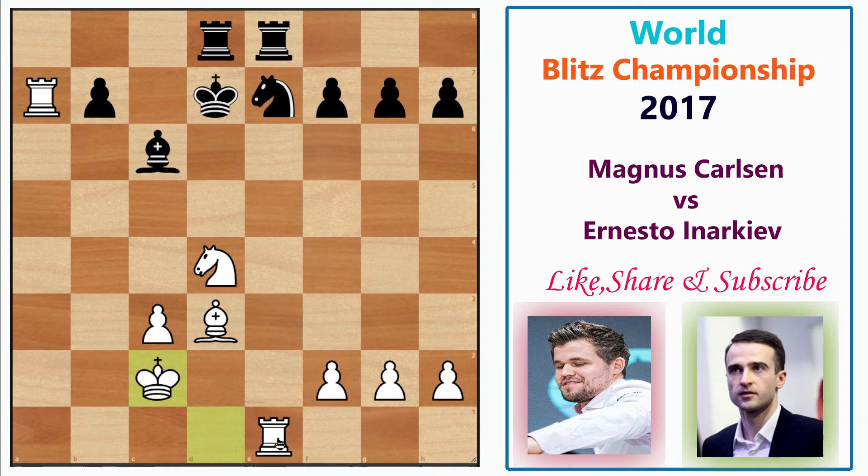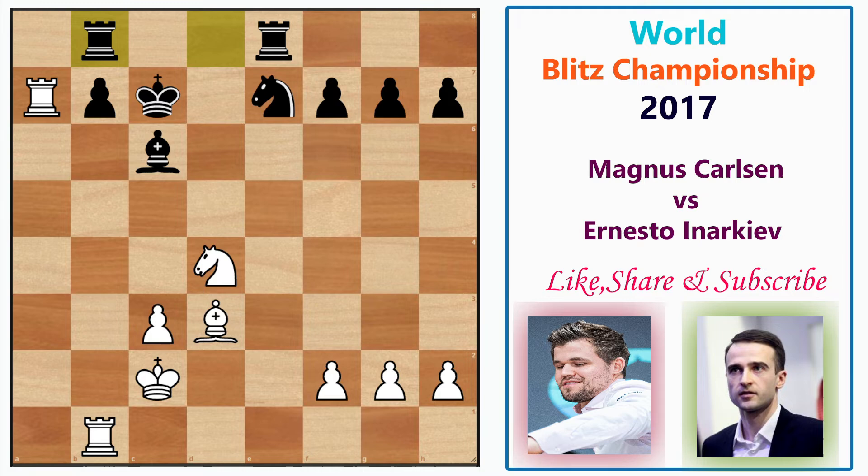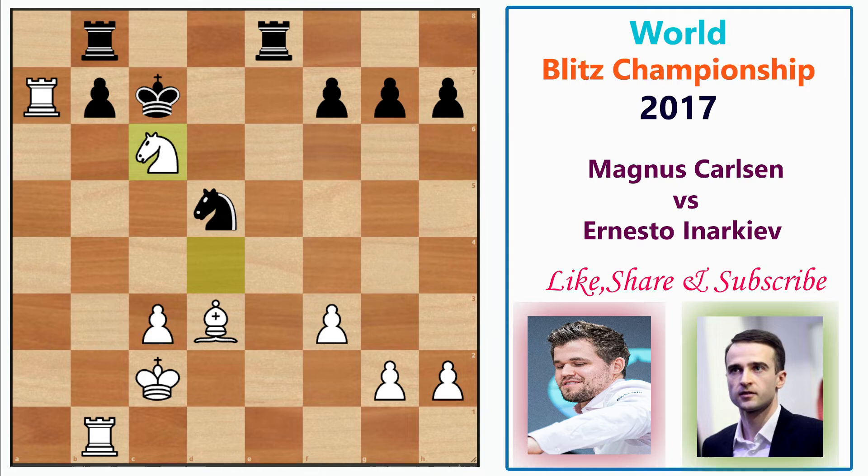After Ra7, Inerkeyov plays Re8 — the rooks are connected and Black is coordinating well. Magnus plays Kc2, also coordinating his pieces, with options to double rooks on the a-file or e-file. Inerkeyov then plays Kc7, trying to attack the rook. Magnus responds with Rb1, trying to block the king's path, and Inerkeyov plays Rb8. Then comes f3.